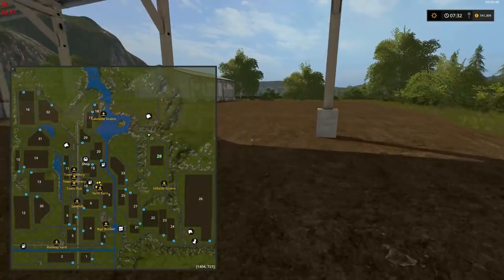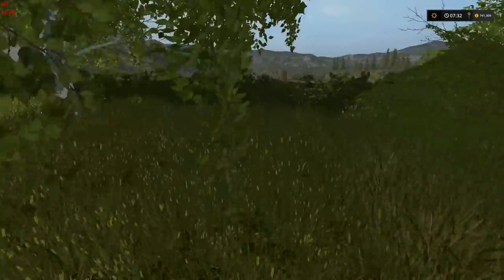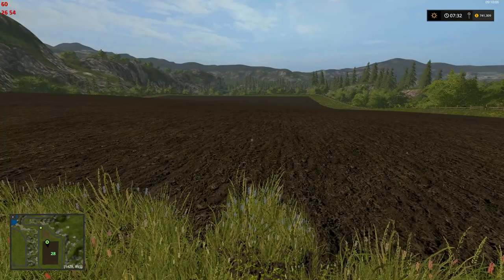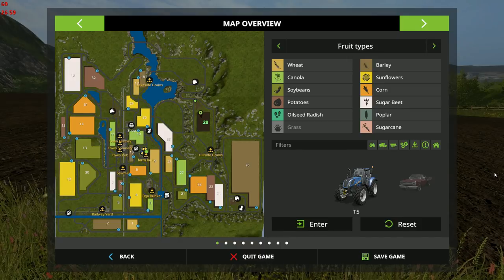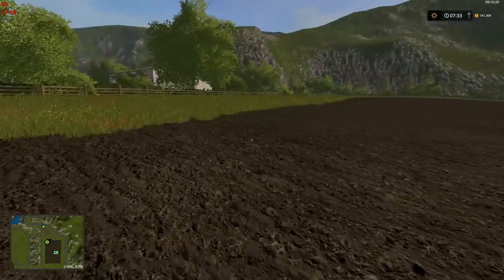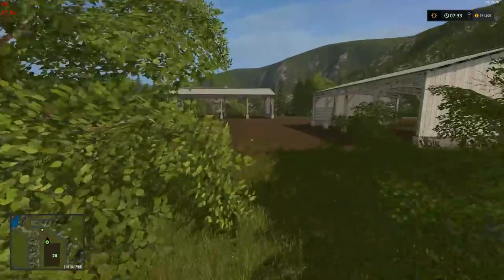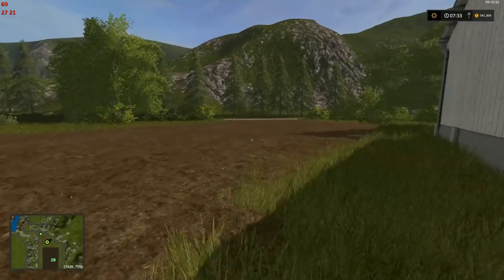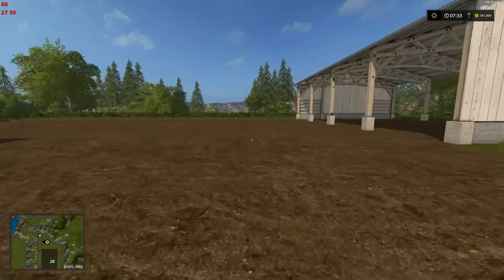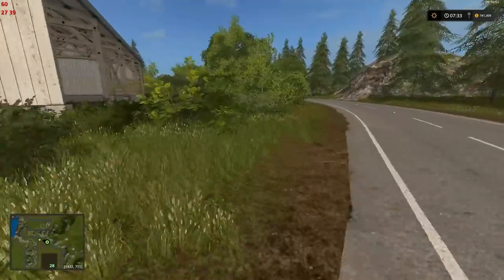We are now at our field — well, this is where we can store all the gear to work our one field, which is this one. Gotta give them one thing: it's not like they cheaped out — this is a big field. Not the biggest on the map by any means, but it's certainly not a bad start; you could make a dollar or two here. The edges look a little rough-cut, not perfectly 90-degree, which actually looks great — they could be run by a hired worker but don't look drawn by an architect.